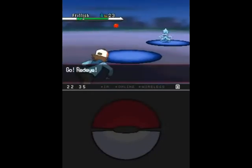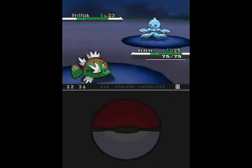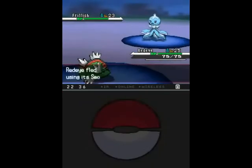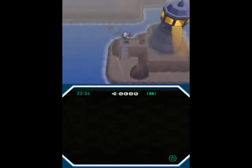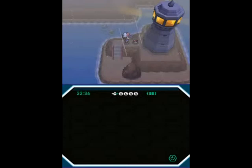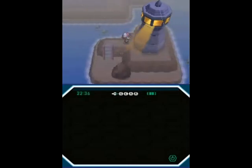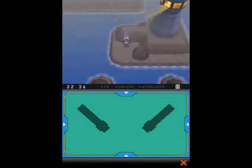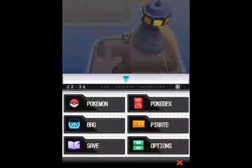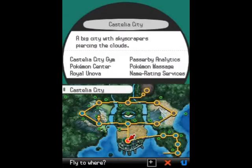You've seen some trainers using Frillish, but we haven't had a chance to catch them until now. Frillish is interesting — you'd think it's this generation's analogue of Tentacool, but it's actually quite unique. It's a Water and Ghost type. We also find a Water Stone here, which will come in handy to evolve... nothing we're really going to use in this challenge. At least you get to see the really cool lighthouse animation.